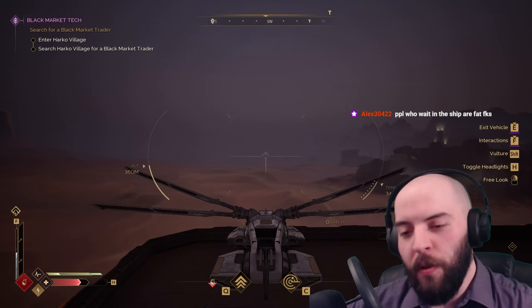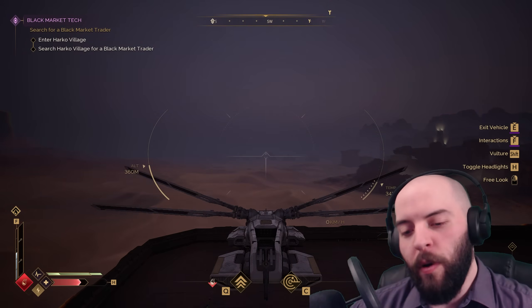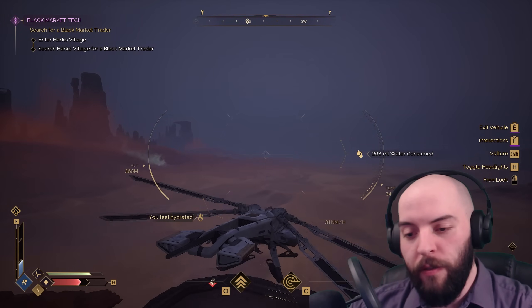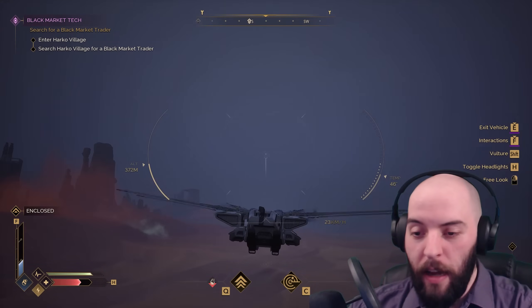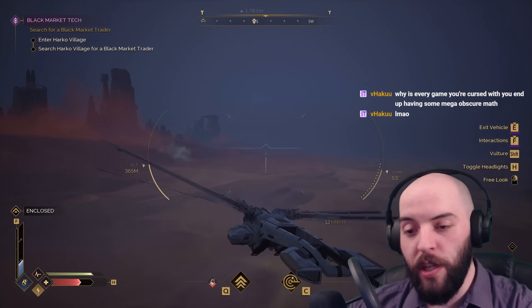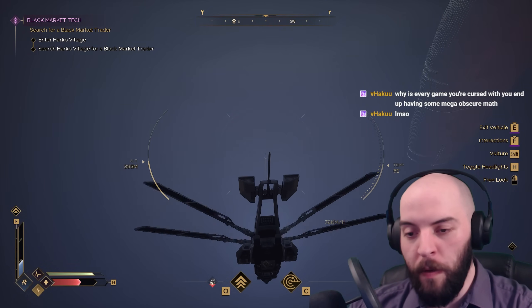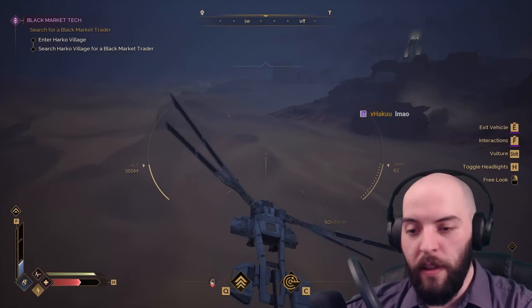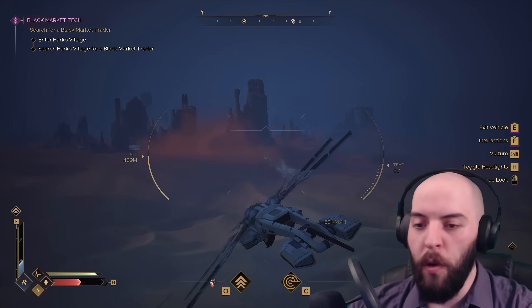Now that myth-busting is out of the way, let's talk about general flight basics for people who are brand new. Take off using whatever you use to jump, and if you want to descend, use whatever you use to crouch. Ascent and descent aren't limited to those keys though — if you're pressing forward and aim upward, you'll move forward and up, and same goes for aiming down. Left and right are pretty obvious. The most important controls are the vulture controls.